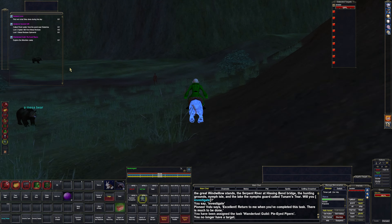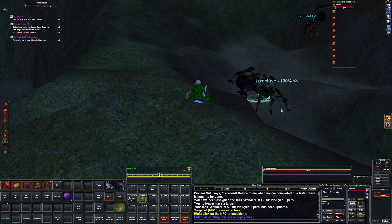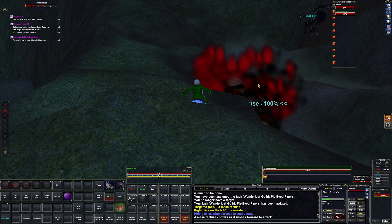Let's run around for a second. We'll probably have to spend a little time in this camp trying to figure out how to trigger that last quest item. Here are the mesa recluses we need anyway, so let's start getting these guys killed.